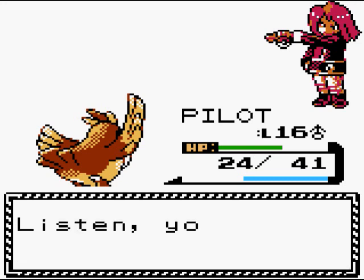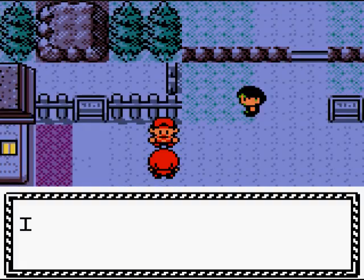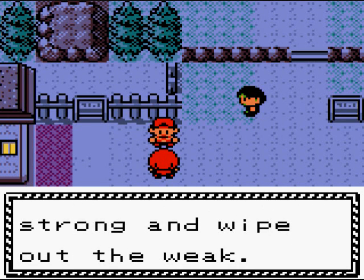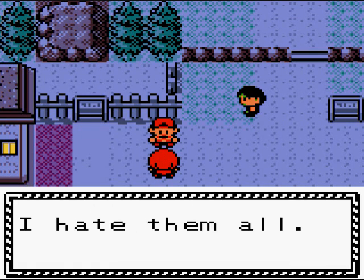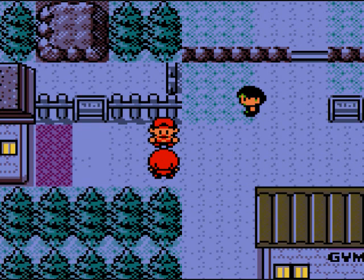Useless Pokemon. The rival says: Listen, you only won because my Pokemon were weak. I hate the weak — Pokemon, trainers, it doesn't matter who or what. I'm going to be strong and wipe out the weak. That goes for Team Rocket too — they act big and tough in a group, but get them alone and they're weak. I hate them all. A weakling like you is only a distraction.